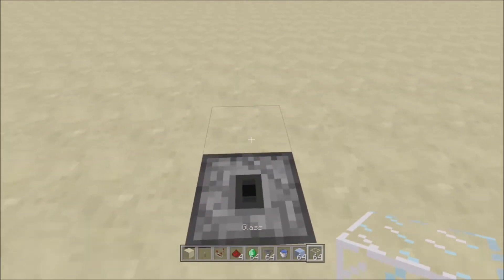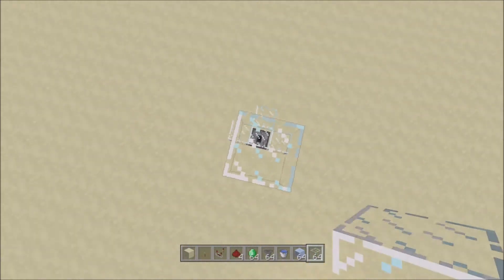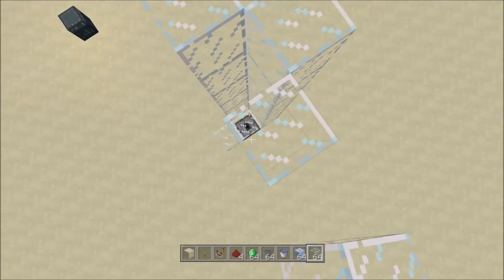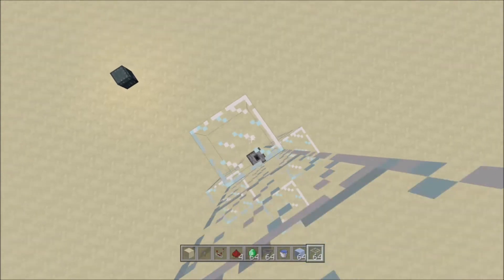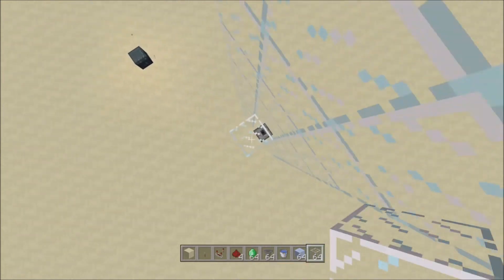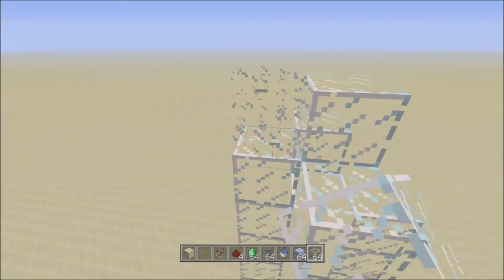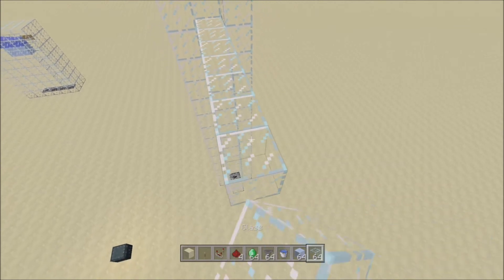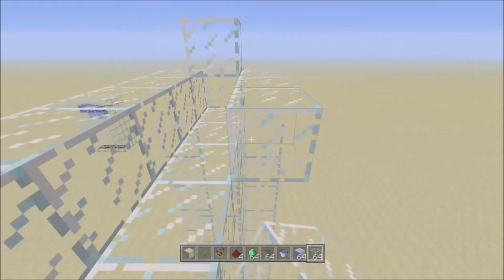Now we're going to build the actual pipe that transports the items. Simply build a plus shape above the dropper and expand it upwards. You can also add corners, but they're actually unnecessary — you just need blocks around like this, and then blocks filling the middle too. Once you've decided how high you want it to go, put the walls up on this side by one and then build up on top by one too. That's the top of your machine. Now build as many blocks as you want in this direction — we're going to do eight for example purposes — and build it like a directional sideways pipe, just like this.